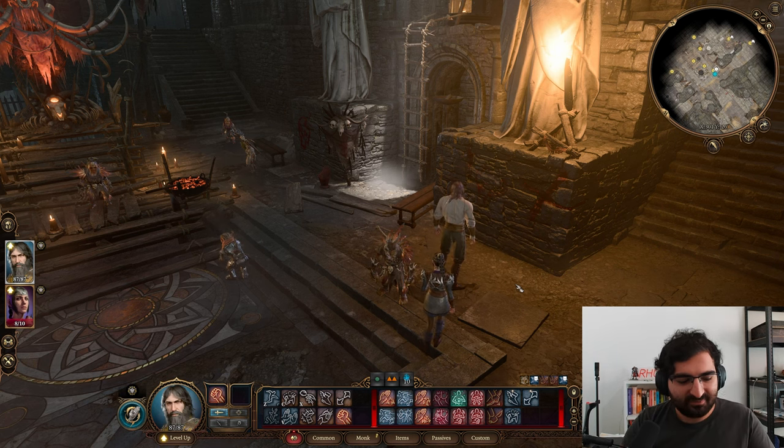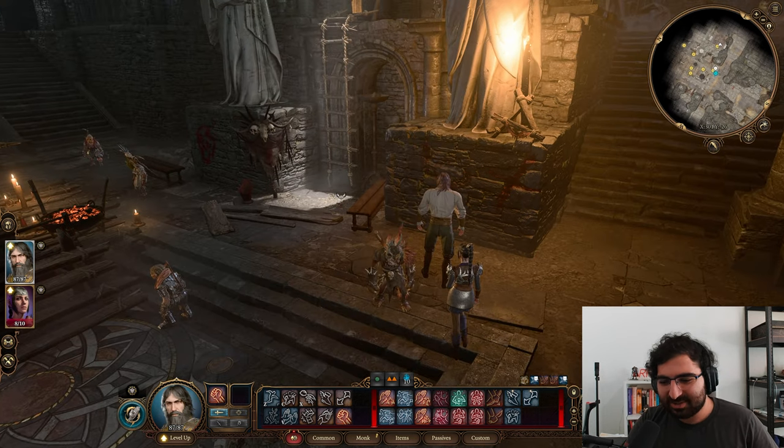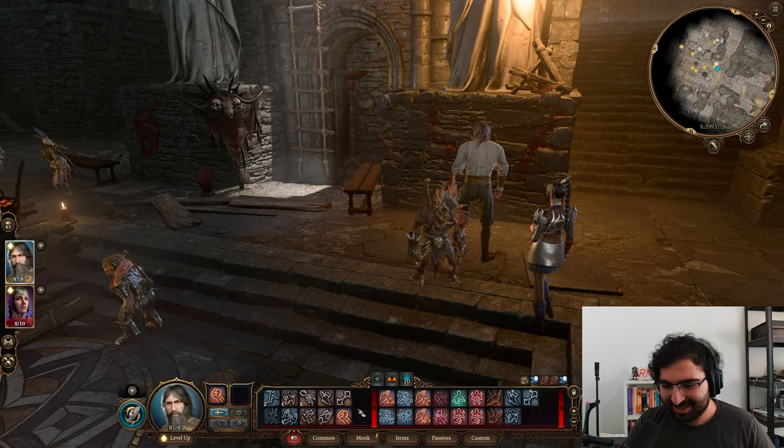This next setup is monk thief. You go nine monk and three rogue to get as many punches out in one turn as possible. Let's get right into it.